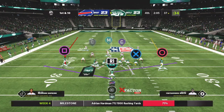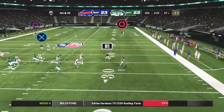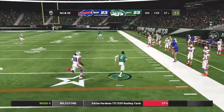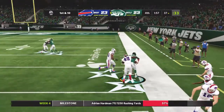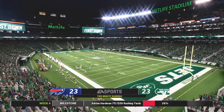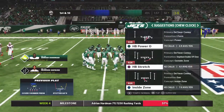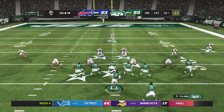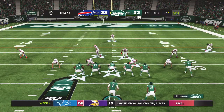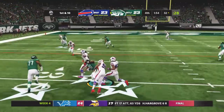From the 37, first and ten. Wilson escaping pressure right — room to run past midfield, and he'll be out just a yard or two shy of the 30. All tied up with less than two minutes to go. Jets football — the big play changes the complexion of things. Here's first and ten just outside the 30.